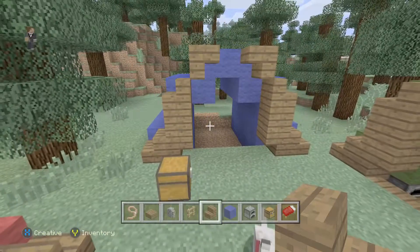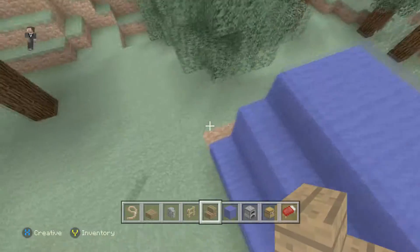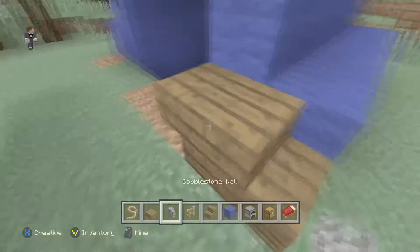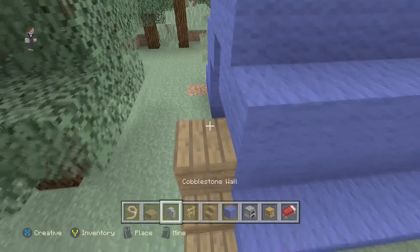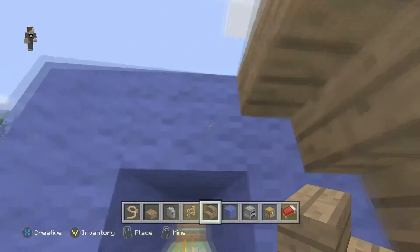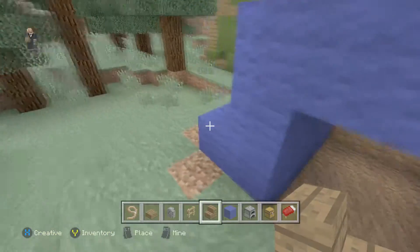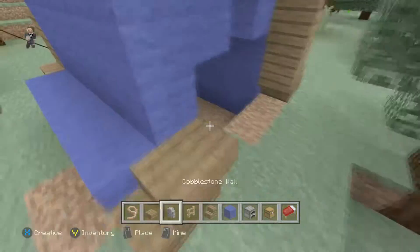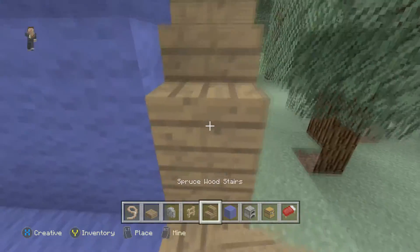Now we've done it on the front but we need to do the exact same thing on the back, so just copy it — do the stairs, then the upside-down stair, then place two slabs. You can vary it a little bit but it won't look as good, so you'll want to make this part look the same, otherwise it won't look symmetrical.